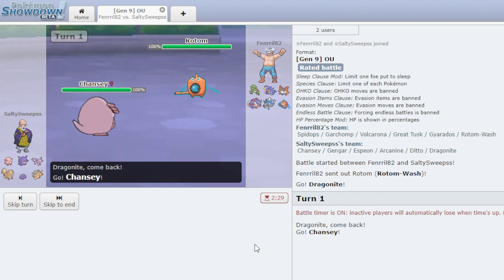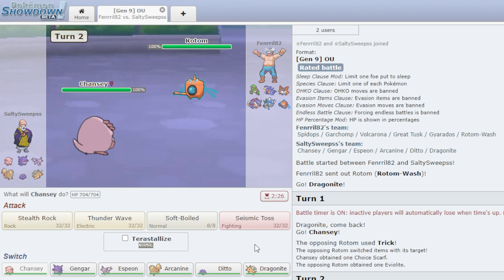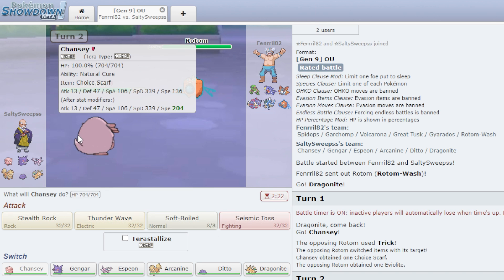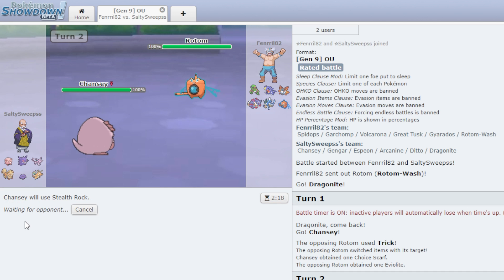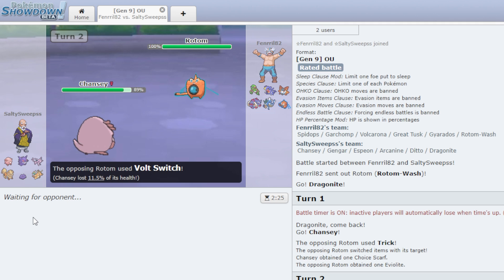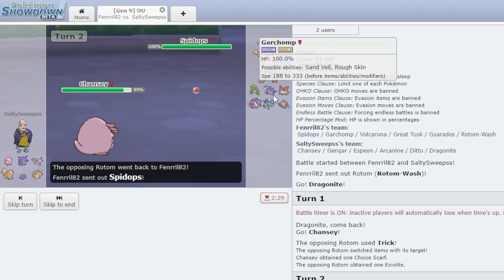I go Chansey because I have Natural Cure, so I can just switch out and get rid of the paralysis. He Tricks onto me though, which is also not good. Now I have a Choice Scarf Chansey — look at that 204 Speed. He's running out and I go Choice Scarf Stealth Rocks. He Bolt Switches and it does nothing.